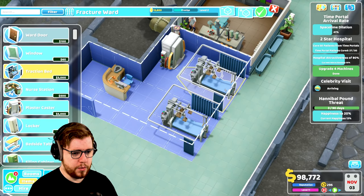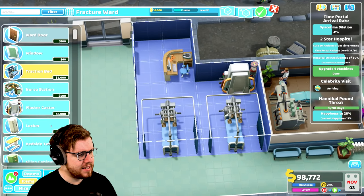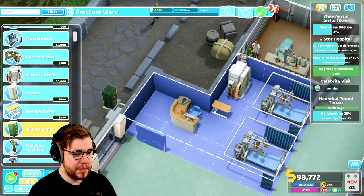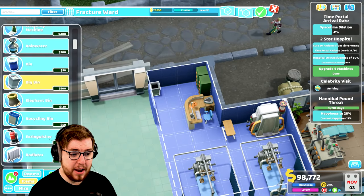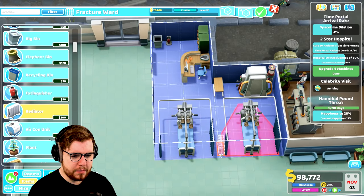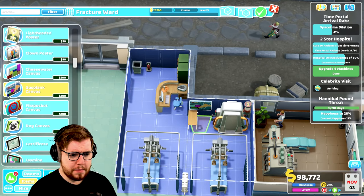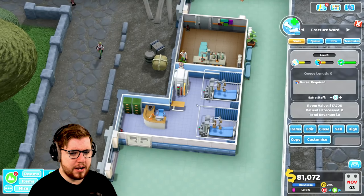Oh my God, that bed is huge. Can I get two of them? I can. Yeah, that's about as good as this room is going to be. We're not going to have much space to put things in here, but sure. So we'll go ahead and put a couple of filing cabinets, get a bin, a fire extinguisher, a radiator so people aren't going to be complaining about being cold. We'll put a canvas up on the wall - that'll be the fracture clinic. So that'll keep people kind of happy and we can put a nurse in there.